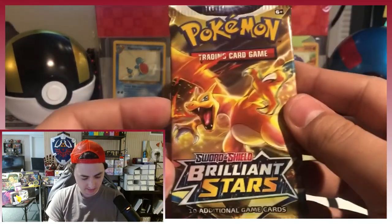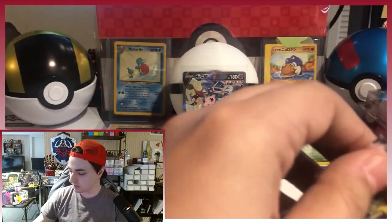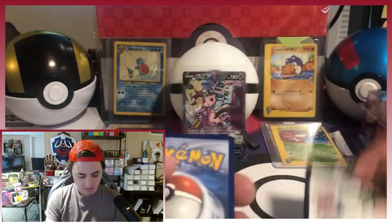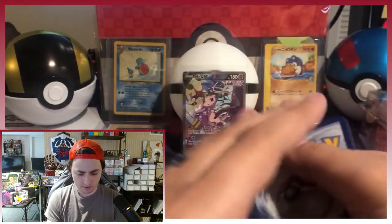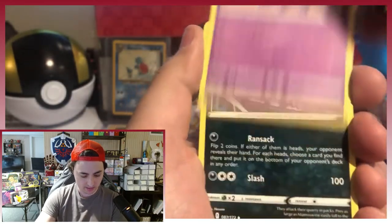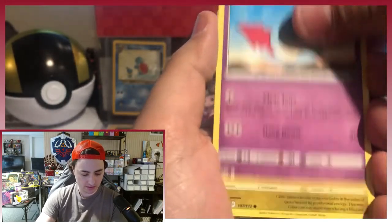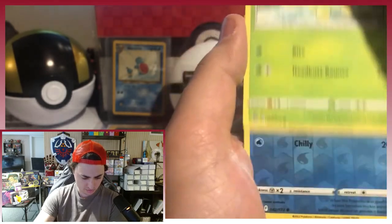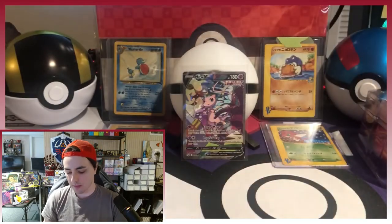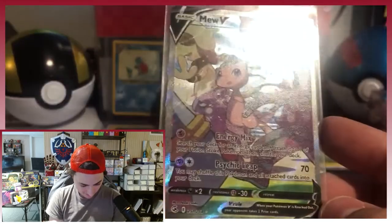One pack left — the Zard Pack, Brilliant Stars. There is a Charizard in there. We know there is a Charizard in there. So let's let him out. Here we go. Mew, guide us. Dark Energy, Fresh Water Set, Starmie, Weavile, Bidoof, Electabuzz, Shaymin, Gible, Turtwig, reverse holo Cubchoo, and a Bibarel. That's it. But it's okay because we got a cool mail call and we got the Mew V Alt Art.